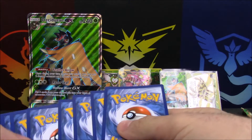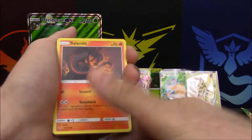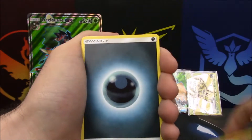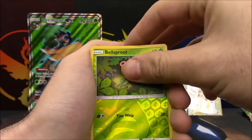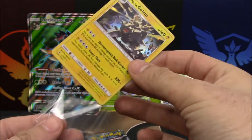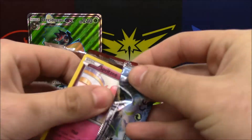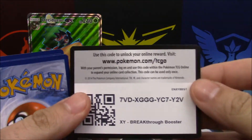Let's hope for something gold — let's strike some gold! We have a Salandit, Stufful, Slowpoke, Wishiwashi, Nosepass, Darkness Energy, Slowbro, Watchog, Rescue Stretcher, Bellsprout reverse — and an Alolan Golem holo rare! My words, guys — two pulls and we got a holo. We haven't been opening enough lately.